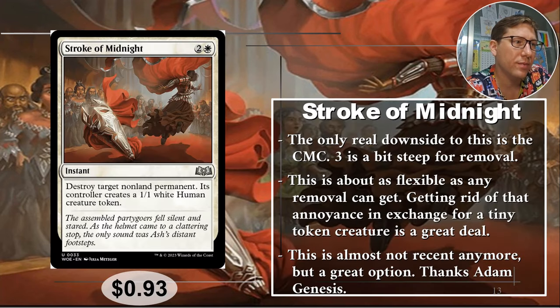Number one: Stroke of Midnight for two and a white. This is an instant. Destroy target non-land permanent — its controller creates a 1/1 white human creature token. So you're destroying anything except land and just giving them a 1/1 white human. Thank you Adam Genesis for this one — which is the most biblical name I've ever heard in my life. This is also the oldest one on the list, but it is just incredible — the most flexible possible at three CMC. Maybe you prefer two, but it's so flexible, run it anyway. 93 cents.